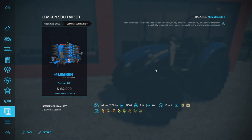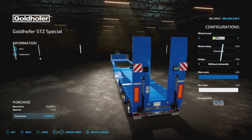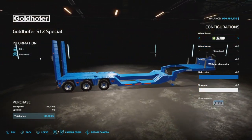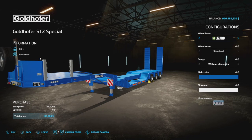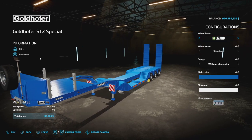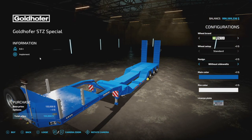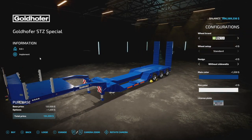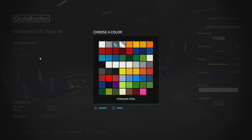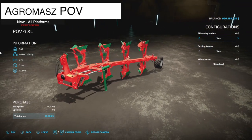The Goldhoffer STZ Special Low Loader is from Woodcraft Modding — I've been very impressed with the level of work they've been putting in. This weighs 8.6 tons and is really a trailer you can use for logging equipment or whatever you want to put on it. Five slots on console. Wheel brands include Lizard and Continental. Design options include without sidewalls and with sidewalls. Main color is customizable with a bunch of custom Goldhoffer blue options and lots of rim color choices.